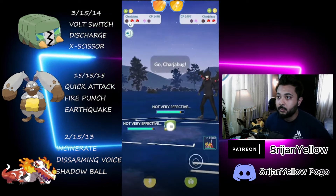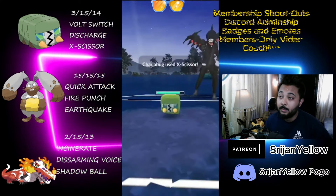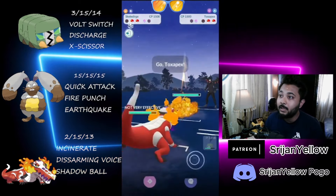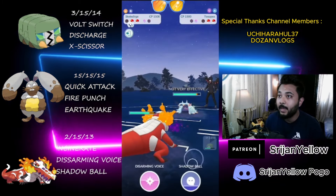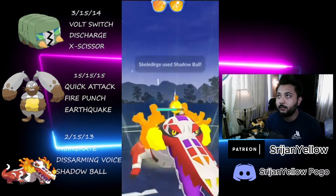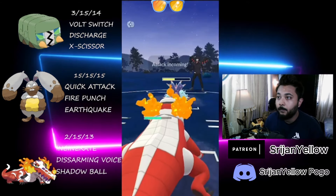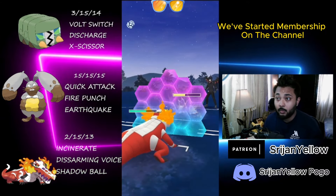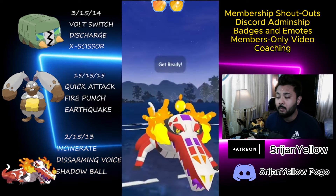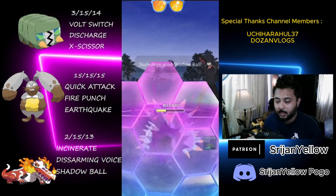I let them hit and eat the move, then come in with Skellidurge. They've got Toxapex at the back, so I throw Shadow Ball. I need to shield the Water move, so I throw Shadow Ball, no bait, no risk — I shield the Brine and go straight for Shadow Ball. Overfarming just one Incinerate. They definitely shield that, and I will survive their move. I need to bank the energy and come in with Charizard Bug, snipe with Discharge — 4 Volt Switches. I have a Shadow Ball loaded in Skellidurge.